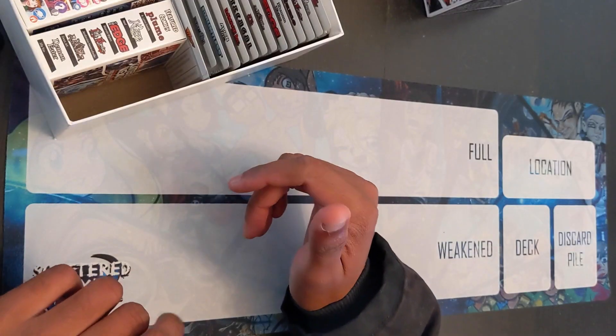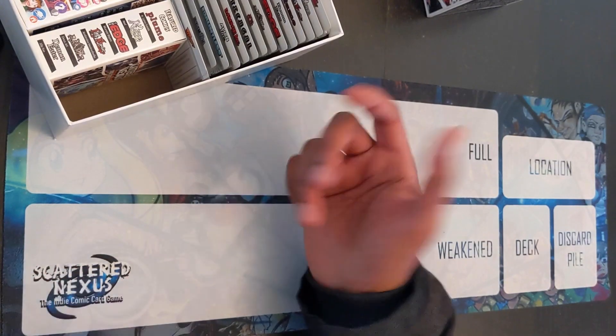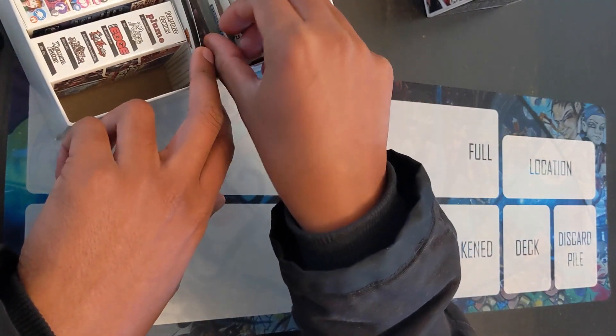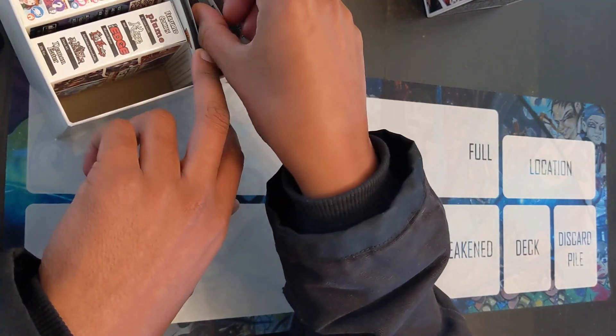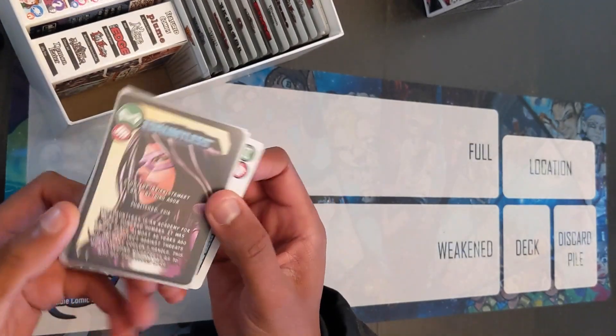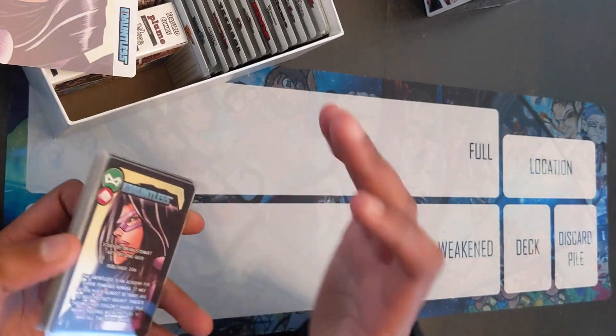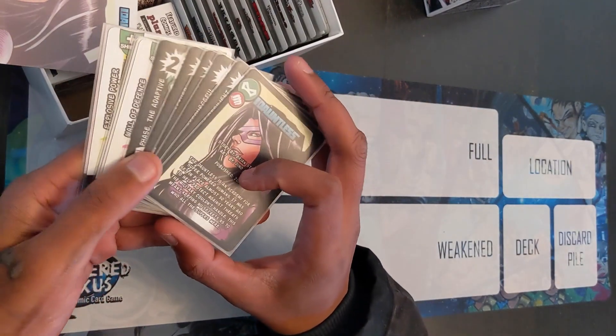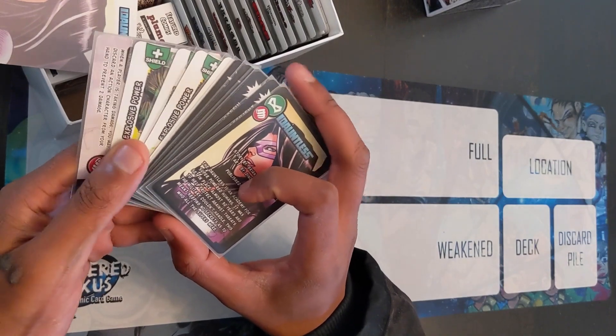Hello, it's me Eli, the creator of Scattered Nexus, making another video to talk about some of these cool comics that are being featured in the game. This time we're going to be going over Next in the Row: Dauntless. This is a video where I'm just going to be going over how some of the factions work and how the cards work. I'm going to make a separate video talking about the comic itself.